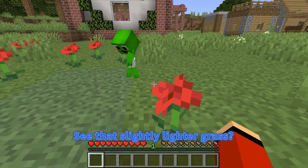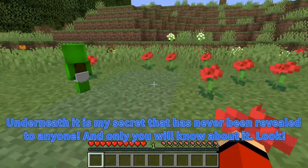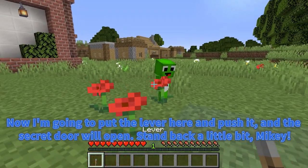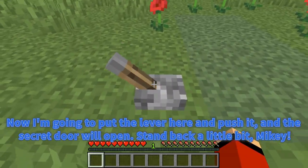See that slightly lighter grass? Underneath it is my secret that has never been revealed to anyone, and only you will know about it. Look! Now I'm going to put the lever here and push it, and the secret door will open. Stand back a little bit, Mikey!